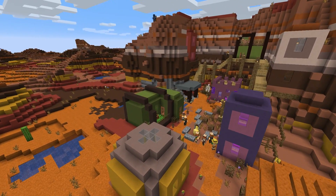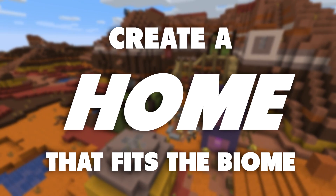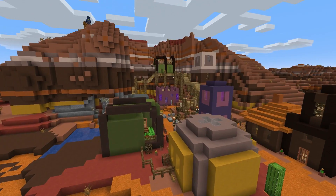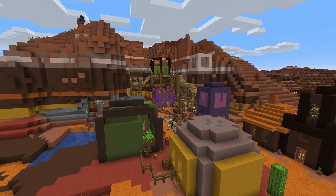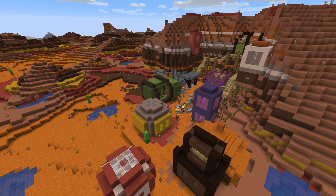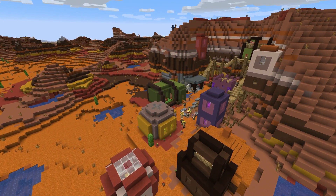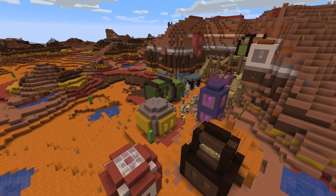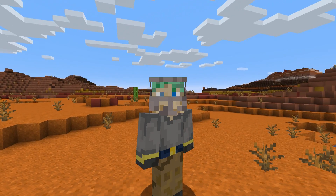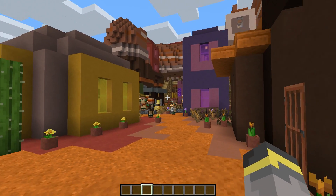Today we finally get to add the mesa biome to that list. The primary goal of these villages is to create a home for the villagers that sort of fits the environment and uses materials that are around. These villages are also meant to somewhat fit the vanilla vibe of the game — not crazy castles, but something a little more simple. Remember to subscribe and let's go.